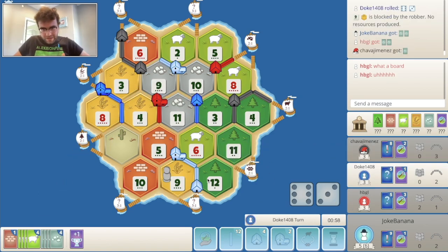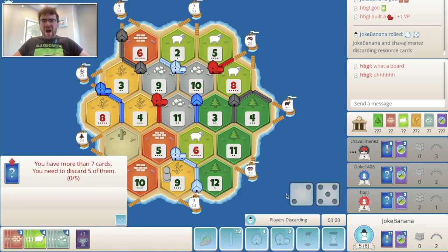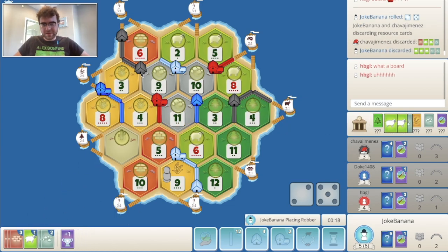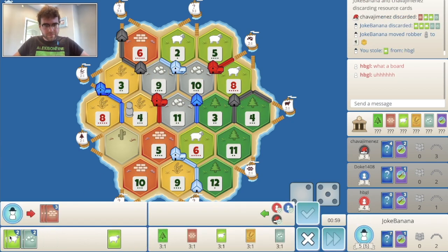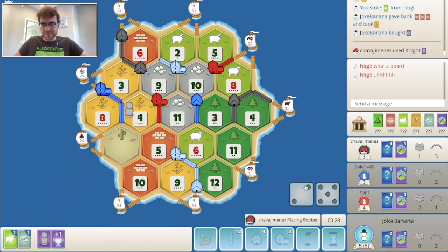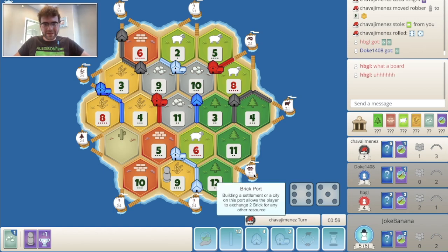Nine — I'll take that. Five — I'll take that. Let's buy a dev card. Knight — I'll take it. I feel like red is my biggest threat. I'll take the knight even if it doesn't really contribute to a largest army. Wow, an immediate knight use by black, back to blocking me on the 9 — that sucks.